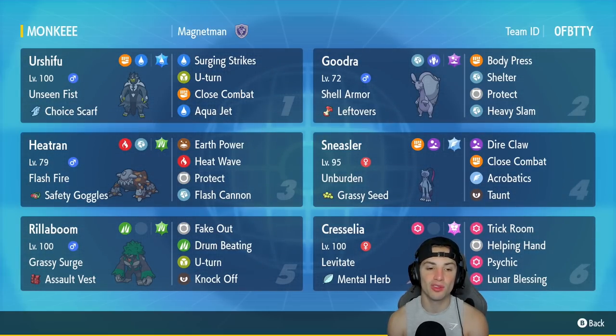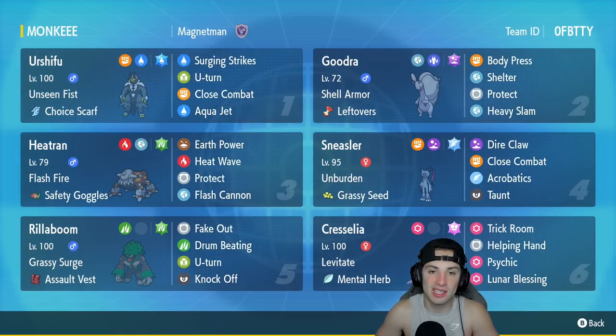Goodra's moveset is Body Press, Shell Smash for defense boost, Protect, and Heavy Slam — really can't go wrong once you get it set up. In our third slot is Heatran, one of those Pokemon that are all around solid; all of its stats, typing, and movesets are solid. It's got Flash Fire, Safety Goggles as item, Earth Power, Heat Wave, Protect, and Flash Cannon.